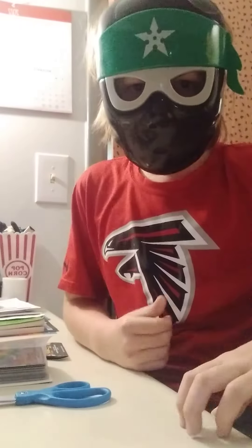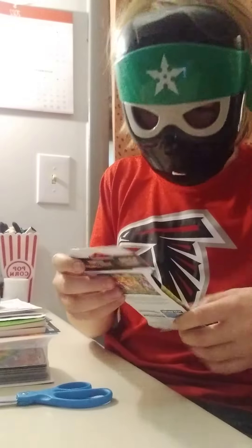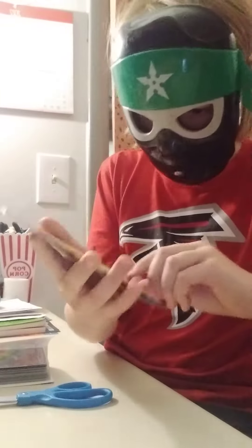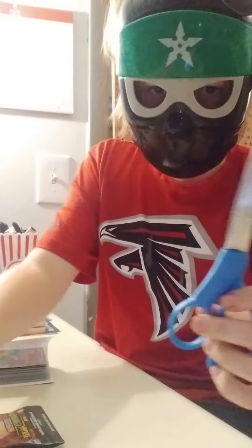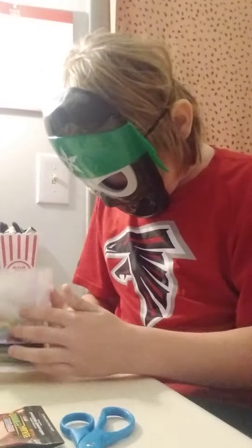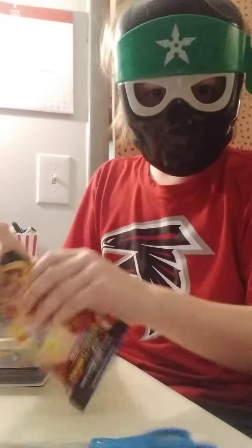Hey guys, I'm back and today's video is going to be about opening up Pokémon cards. The set I have to open for you guys today is a pack of Sword and Shield Darkness Ablaze. I've got my companion Eevee, I've got the scissors if I can't open the pack, and of course I've got the binder if I get a good card. So let's start!